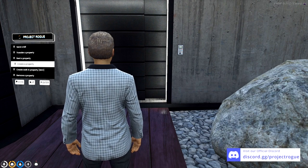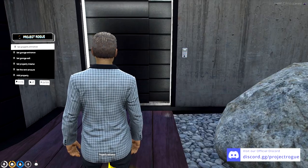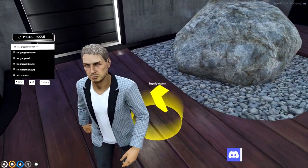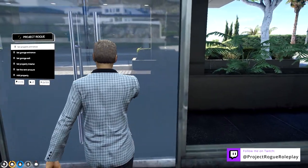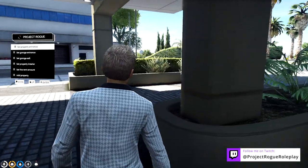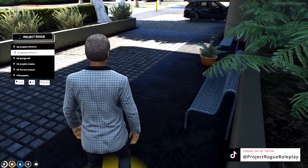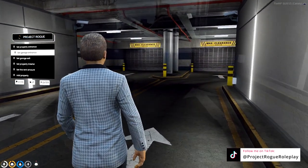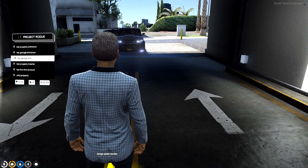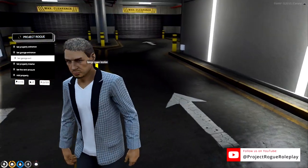To start, go to create a property. Another menu will populate. The top option lets you set the property entrance and displays a blip where that entrance will be. We can then set our garage entrance and garage exit points. Note that the direction you are facing will set the heading value for the vehicle when it spawns in.